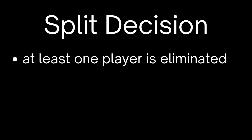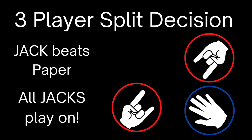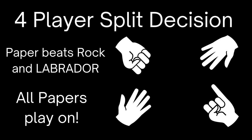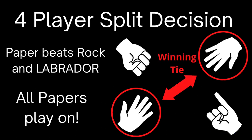Now we're talking split decision. This happens when at least one player is eliminated and two or more players tie and play on. Let's look at this. We got a Jack, a paper, and a Jack. The two Jacks win, paper loses, and the Jacks play on. Here we've got a paper, a Labrador, a paper, and a rock. Paper beats Labrador and rock. Labrador and rock lose. The papers play on.